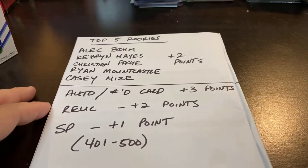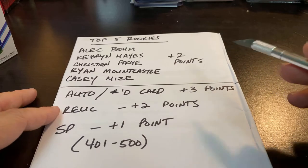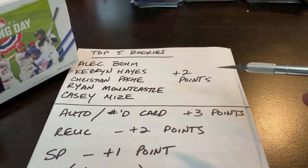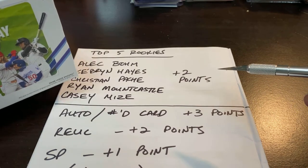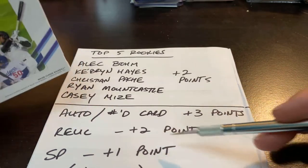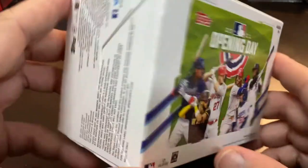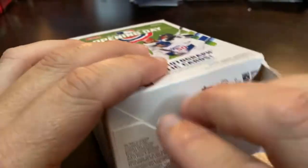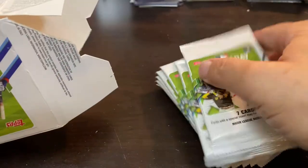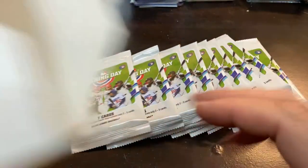Our top five cards will go on the board as always. Top five rookies — I'm going to use the same ones as we use for the Heritage: Boeum, Hayes, Pache, Mountcastle, and Mize for two points. Auto numbered cards is going to be three points. A relic will be worth two and a short print will be worth one point. So we'll see if we pull any of that stuff. We are going to be battling with Oddball Cards and Clark Sports Cards. They will both be linked below as well as the videos once they're uploaded.